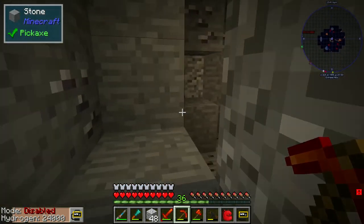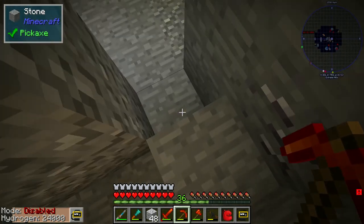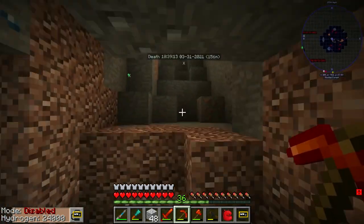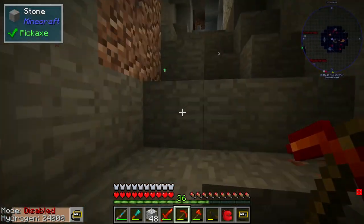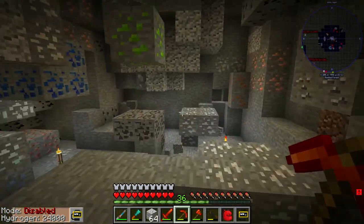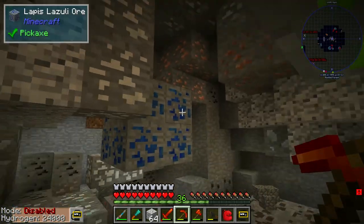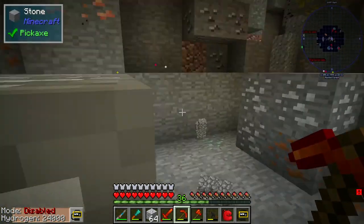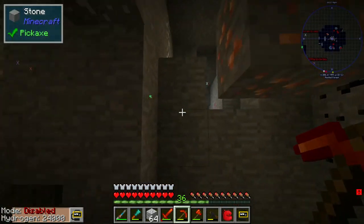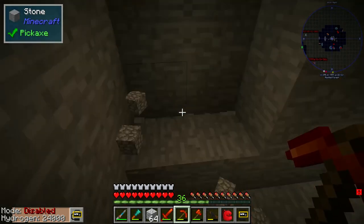We got so much stuff in our inventory, I honestly should just throw half that stuff out. So basically our idea is we're gonna make a big reactor with all the uranium and stuff that we find — that's why I need so much gold in the first place. This is obviously gonna be a two-parter because I do not have enough resources to make a big reactor in the first part, but I do have most of the resources.